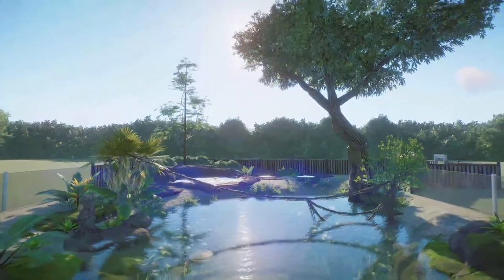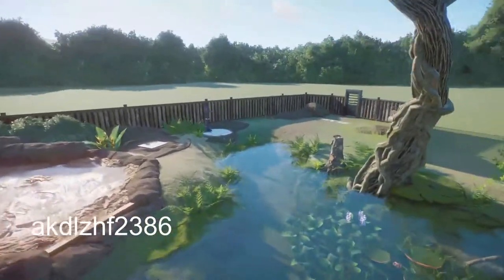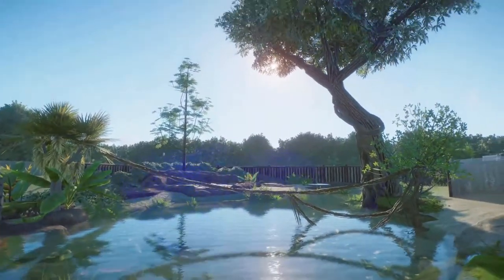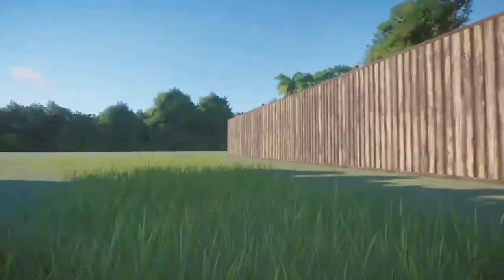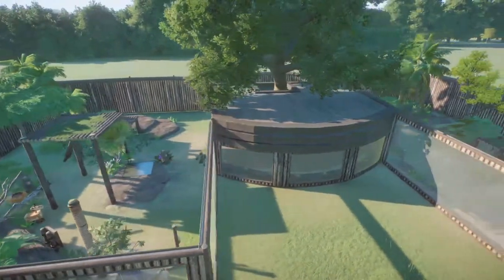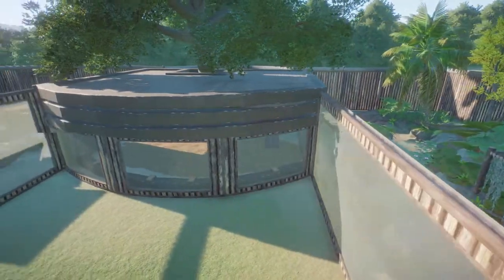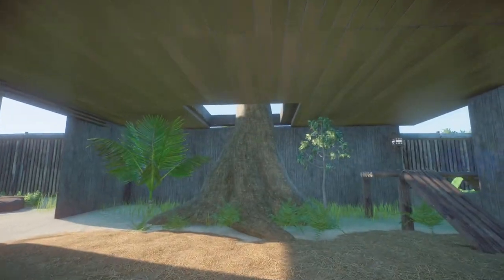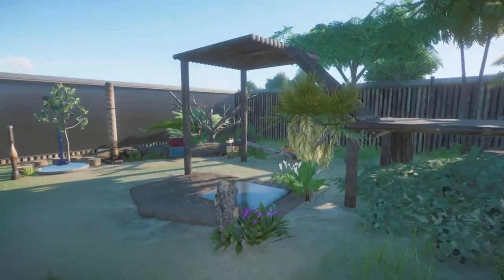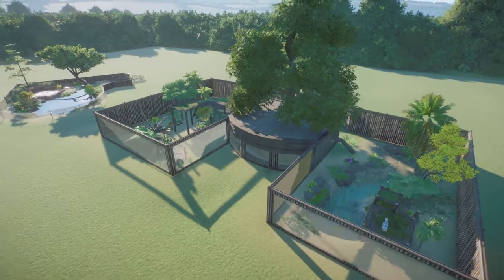We have two habitats made here by AKD. The first one is a dwarf caiman habitat. You can bring this into your zoo for right around $4,000. AKD has also made a jaguar habitat. You can bring that into your zoo for right around $9,000. These are really, really super nice habitats. Thank you so much for sharing your talent with us.